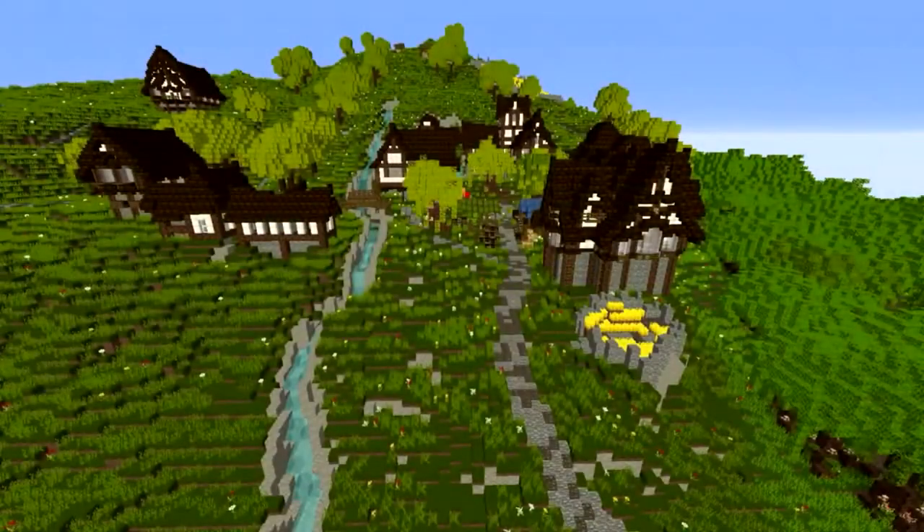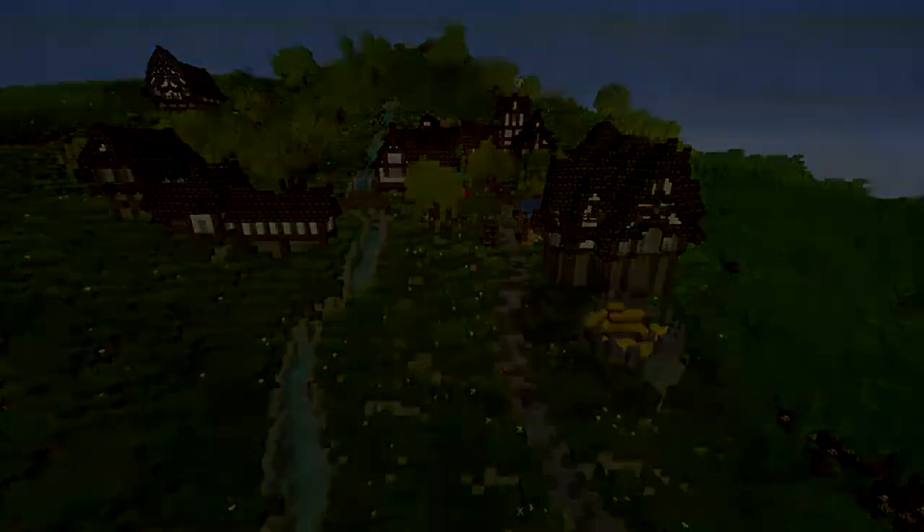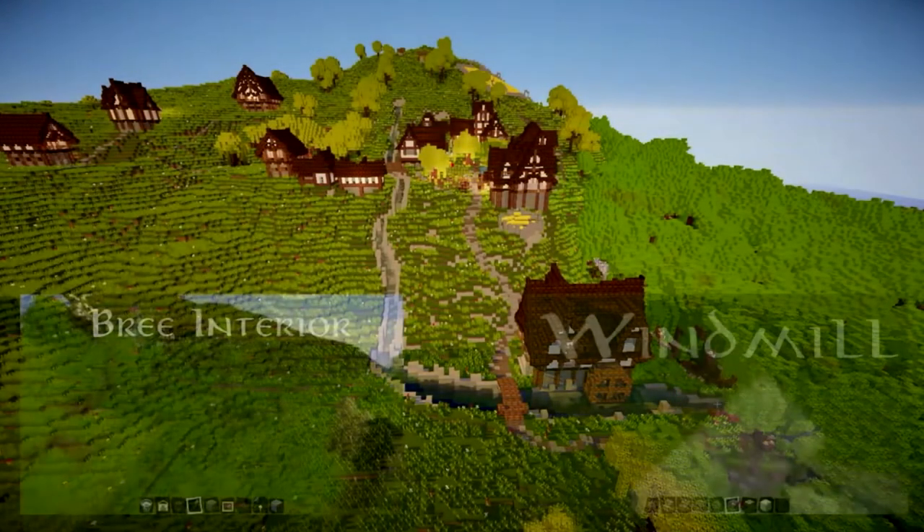So that's about it for this week's video, I hope you enjoyed it. Next week we'll be showing off the other side of the hill — that means we're showing off Bree, which will be quite interesting. I hope you like these small little villages: Archet, Combe, and Staddle, the three villages surrounding Bree. Thank you for watching.